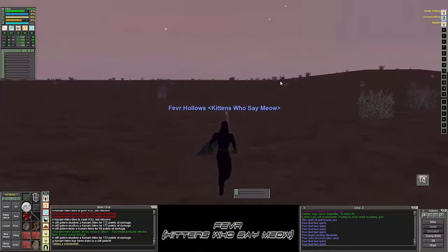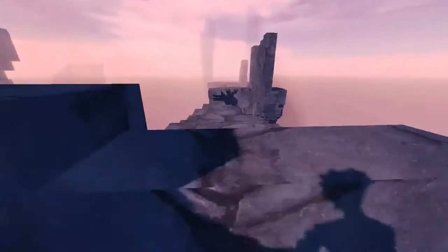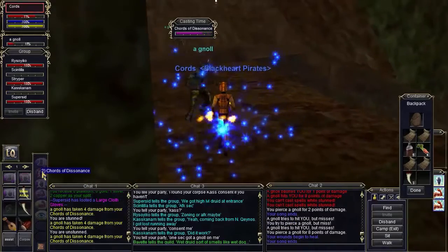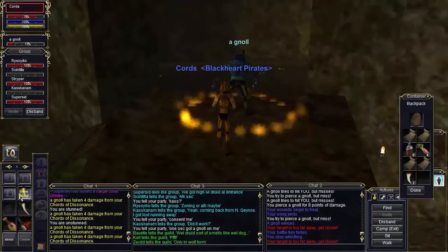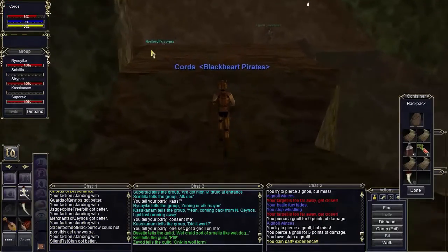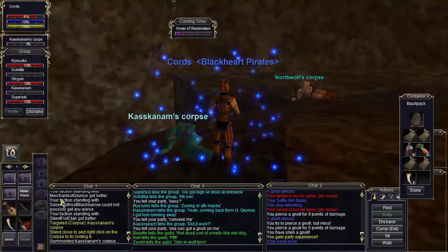This is Cypherdeck. So it's day 3 and I had a full group as you can see here. We ended up losing three of our members to death because our puller was pulling way too much and pulled way too big for what our group could take. They weren't paying attention to people's health levels and so we ended up dying.